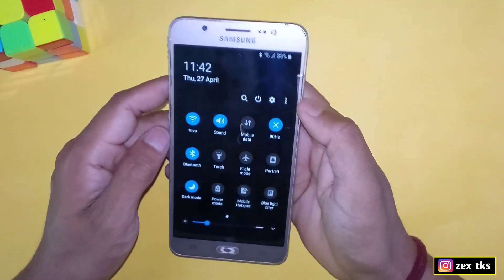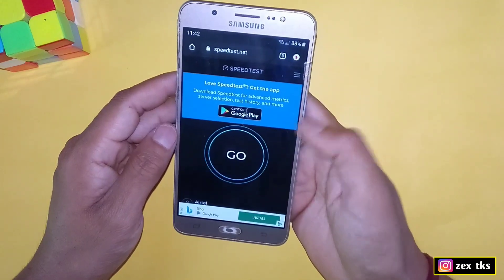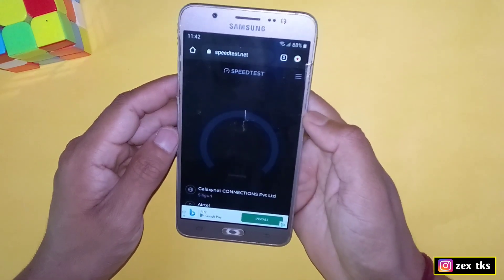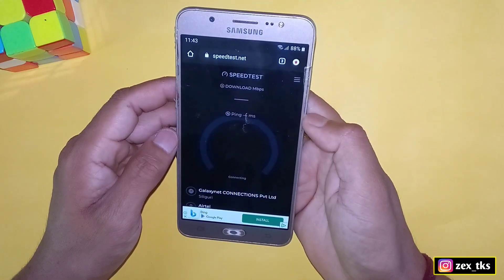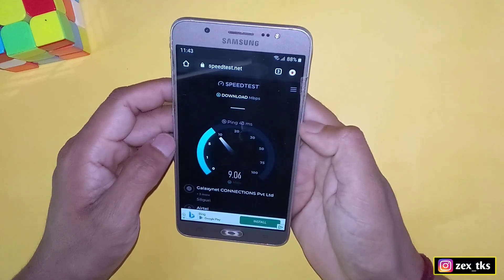First of all, I will show you my network speed without applying any codes. As you can see, my device is connected with hotspot Wi-Fi and I'm using data network in another phone. Let's check the internet speed without any codes.